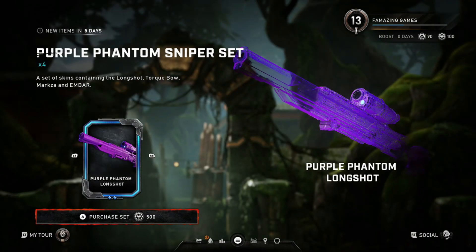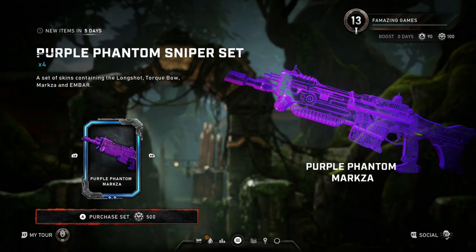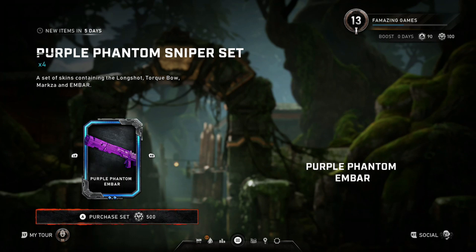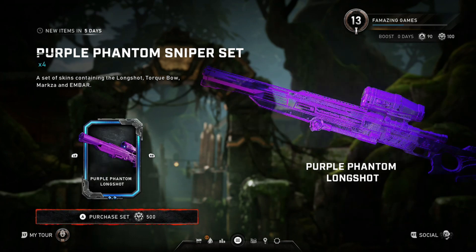Next up we got the Purple Phantom Sniper Set. So now we got it for the Sniper Set. If you're trying to collect all the Purple Phantom, make sure you get it for the Sniper. It actually looks pretty cool — it's all see-through purple. Got it for the Long Shot.